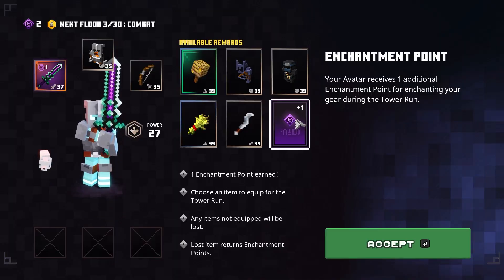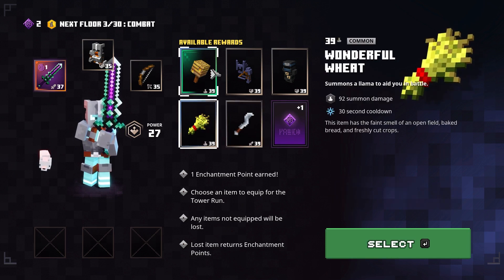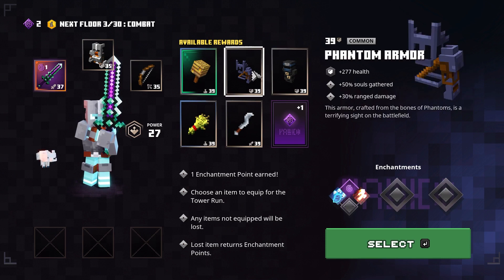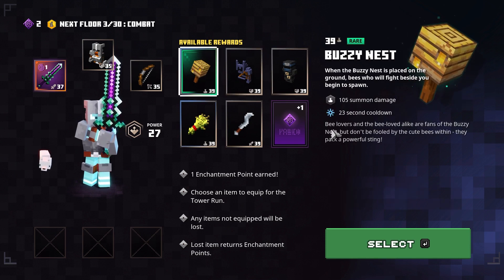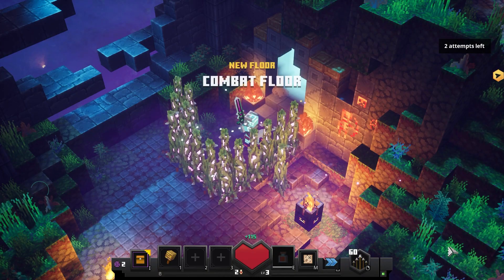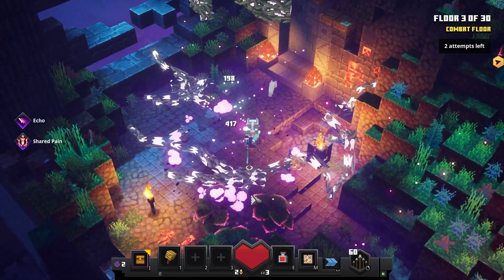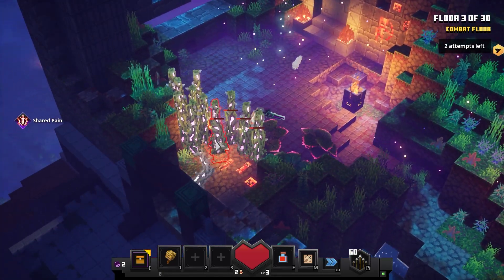What do we got here? We got an enchantment point, a tempest knife, wonderful wheat that summons a llama, a T-farmer, phantom armor, and a bee nest — when the bee nest is placed on the ground, bees will fight beside you. Should we take the bee nest? That looks like a cool item. We'll have it. Oh we already started, okay? There's a lot of plants.